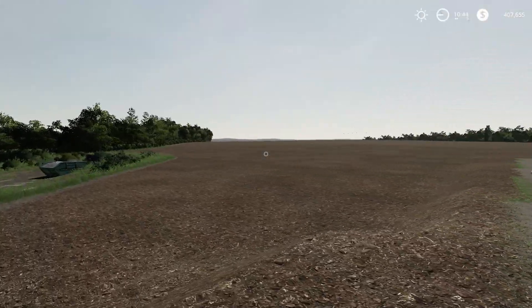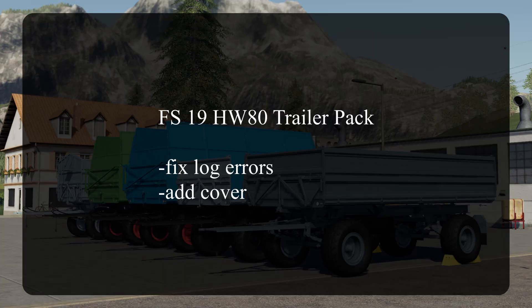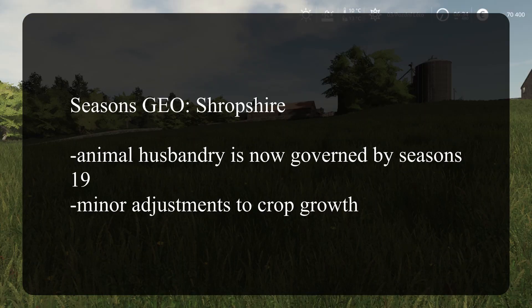That's all the new mods for today. We also got an update to the FS19 HW80 Trailer Pack — fixed log errors and added covers, so now you can have covers on the HW80 trailers. We also got a new Seasons geo — Seasons in Mexico. In summer comes the rainy season, and winter has drought. Tropical weather is great for growing sugarcane, with weather data from around Tampico, Mexico.